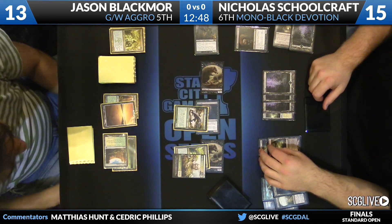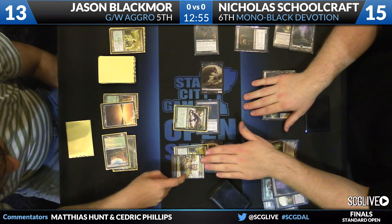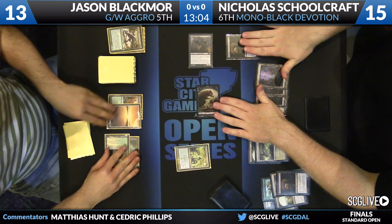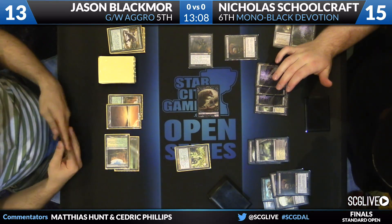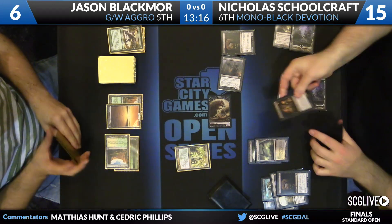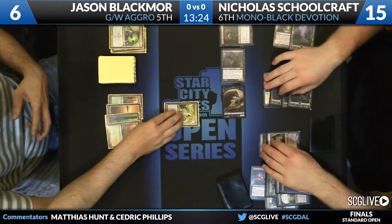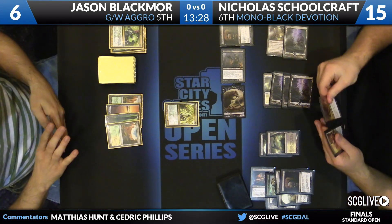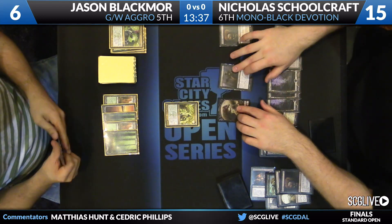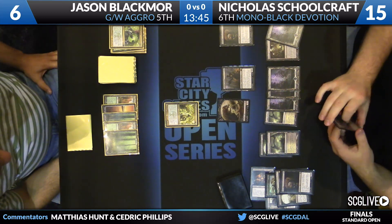Schoolcraft is going to organize blockers — put the elemental token first. This is a 4-4 Pack Rat, and he does just pass priority. If he orders it this way, the Voice of Resurgence doesn't die; if he ordered it the other way, both Voice and the token would die. He gets his damage through — it doesn't really matter, it's the same number of blockers on Blackmore's side anyway. Post-combat, Nicholas went for a Desecration Demon, which was Celestia Charmed. This is part of the reason Zvi Moshevich wrote the article about just activating your Pack Rat at all times — you don't need to cast other spells.